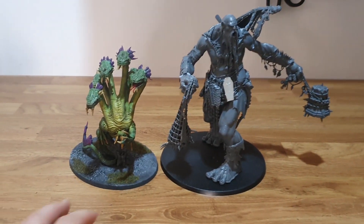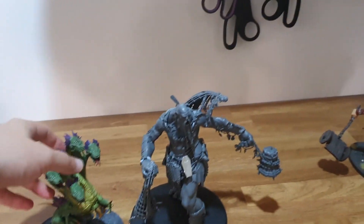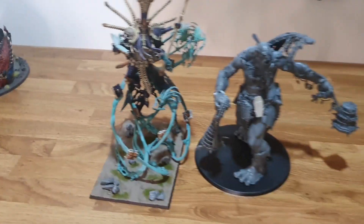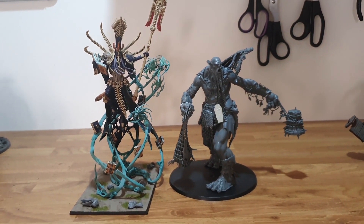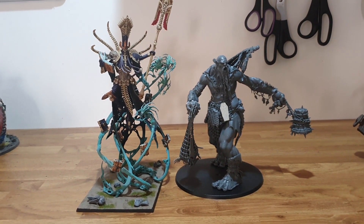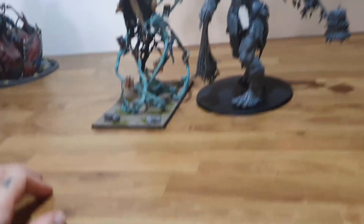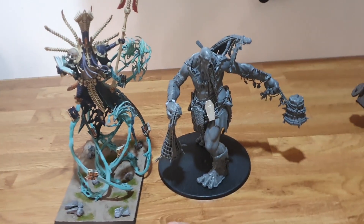I also have a Hydra, and you can see the size difference there — looks like he could probably kick the Hydra's ass, and I'm sure rules-wise he probably can. I've also got Nagash — I love Nagash. Nagash is a lot taller than him, as you can see; of course not as bulky, but there they are. Gives you a good idea of the size. I did expect the Mega Gargant to be slightly taller, I must admit, but still a lovely miniature.